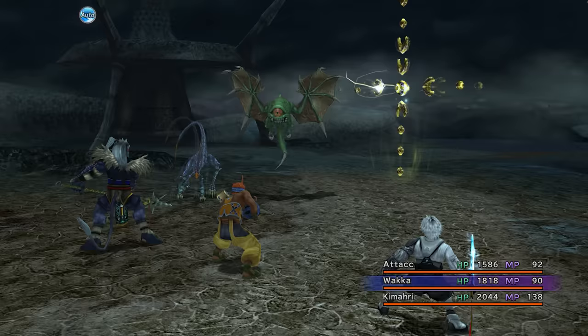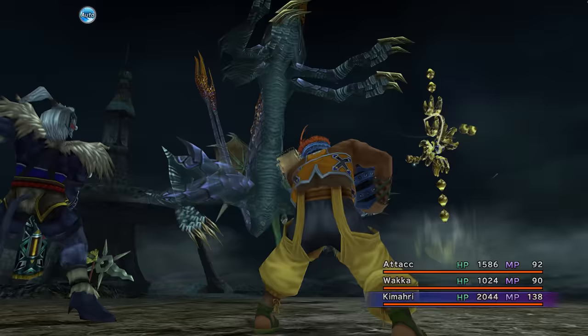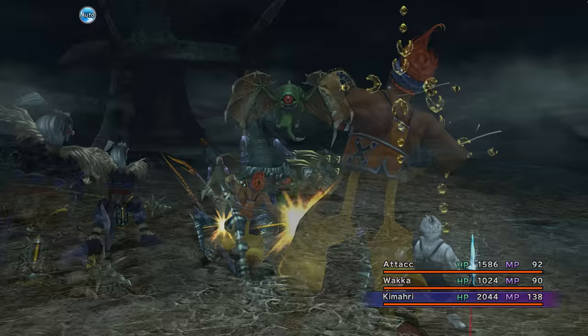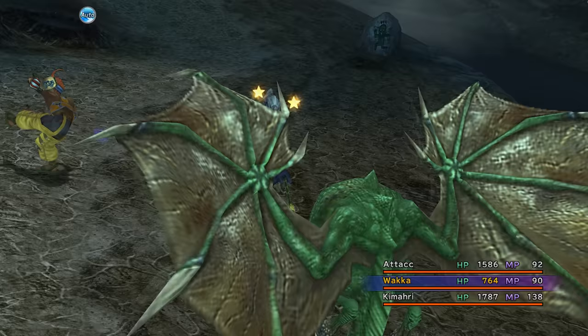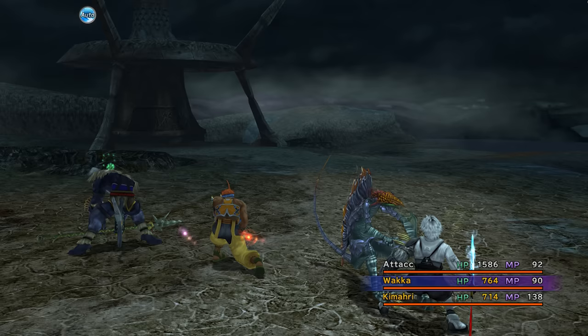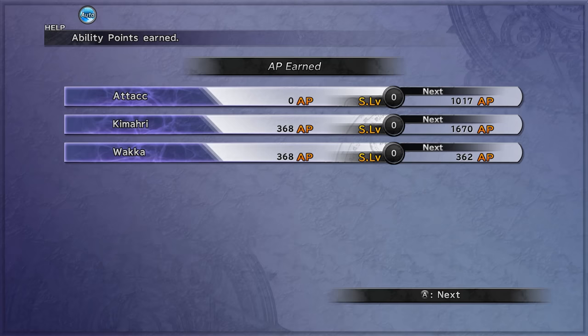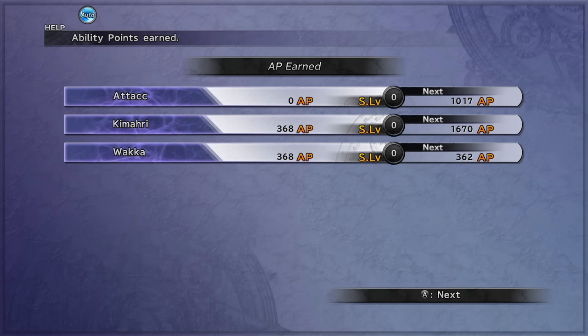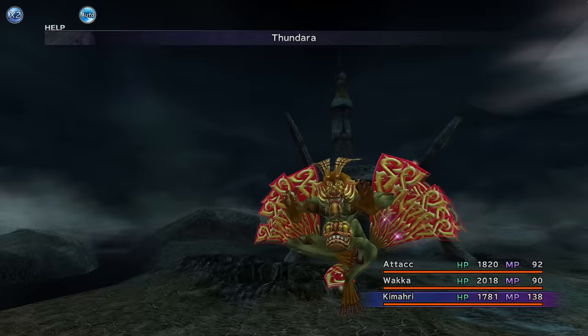I originally gave Kimari the Snakehead — that was a mistake. I tried to see if maybe the poison would be a better choice against Iron Giants, but I realized pretty quickly it wasn't smart because we had an encounter where Tidus got petrified and Kimari was doing less damage with a non-Water Strike weapon. This meant Wakka and Kimari took an absolute age to defeat the Gold Element, and by that time Kimari ended up getting confused and things really went to hell. We barely pulled through, but it's an example of how things can go wrong.